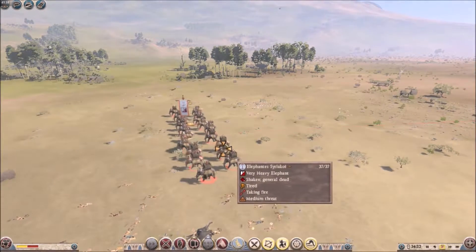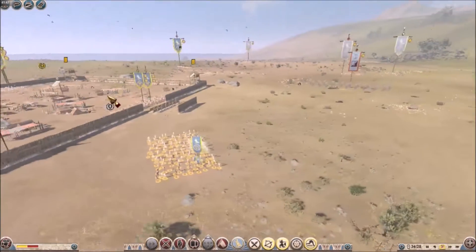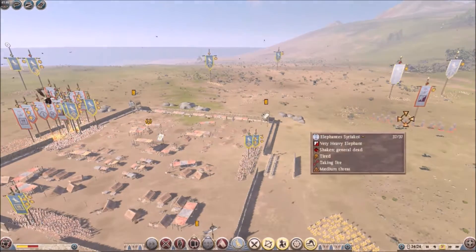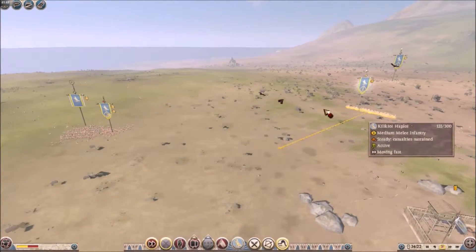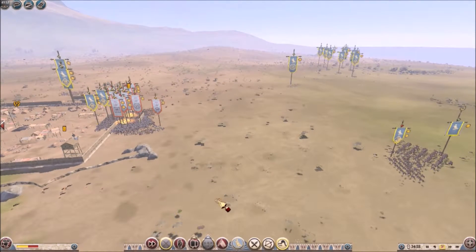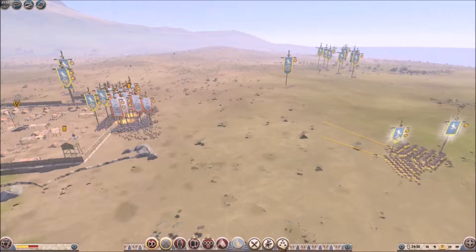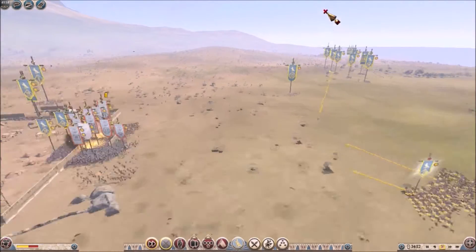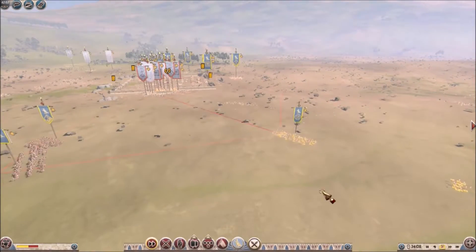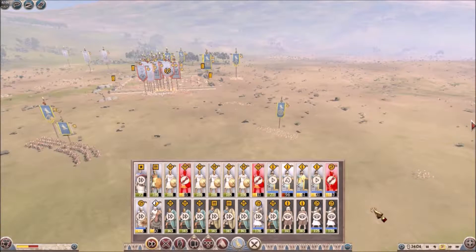I'm tossing a bunch of stones at them, and this is the part where I'm thinking stones really don't do anything. But we'll see later on that they kind of actually do — at least one of them ends up dying. I don't know if it's from a stone or from the fact that the towers take out quite a few of them. Mostly the towers are taking out most of them. The towers cause a lot of the deaths in these fort battles.